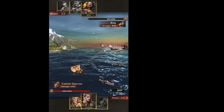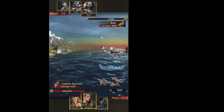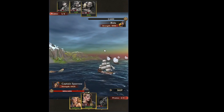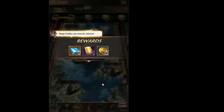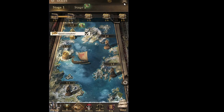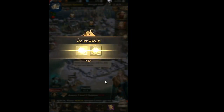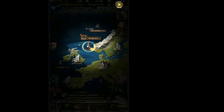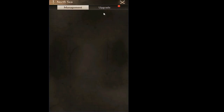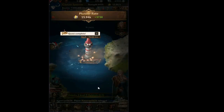Unfortunately it's not possible to skip the animation yet — we have to watch it through. After stage 1-5 we can use the skip feature. Don't forget to collect the reward for this successful fight. Now we need to acquire 2 level 2 outposts — upgrade the North Sea outpost by clicking upgrade. Quest completed, and our bounty increases to 8 million doubloons.